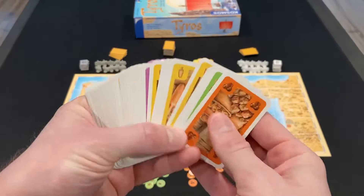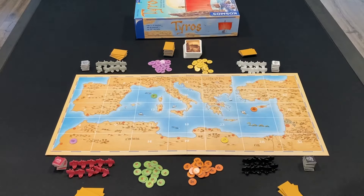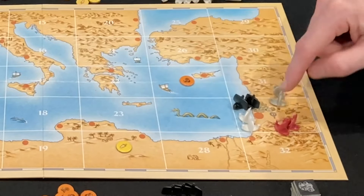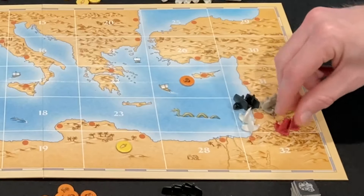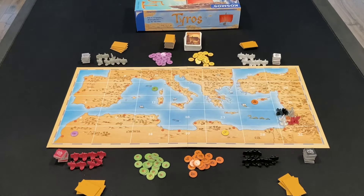Next, shuffle all the cards together and make a face-down draw pile near the board. Finally, everybody takes two of their ships and places them at Tyros. Notice this space does not have a number — the Tyros space is kind of an exception to the main rules of the map, and I'll get into that in a moment. All right, now you're ready to play Tyros.